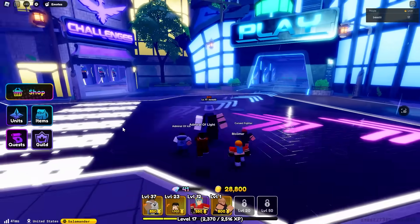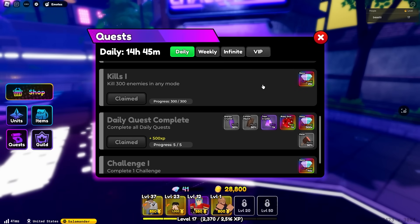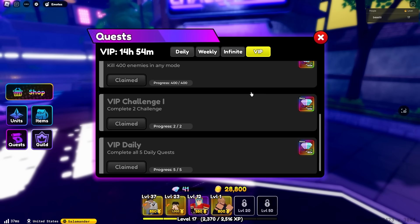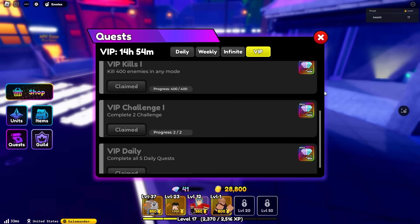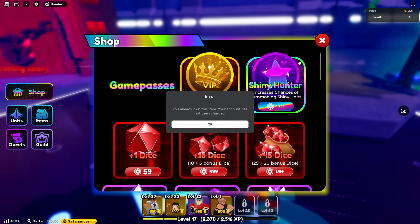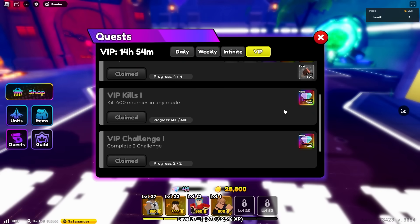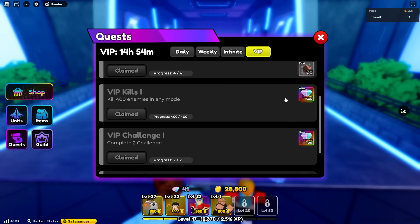Next, we have your challenges. This is one of the best ways to get gems in the game. Unfortunately, there aren't many challenges in the game — there's dailies, weeklies, infinite, and VIP. To be honest, I think buying VIP is worth it just to get these VIP quests every single day. It's a lot of gems that you get every single day, and VIP is only like 100 or 200 Robux. VIP is worth it if you don't have it, although you don't need it — it's not necessary at all. All it gives are these quests, which is pretty good, so I would recommend you do get these quests.